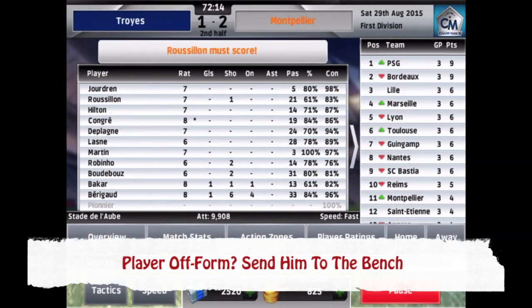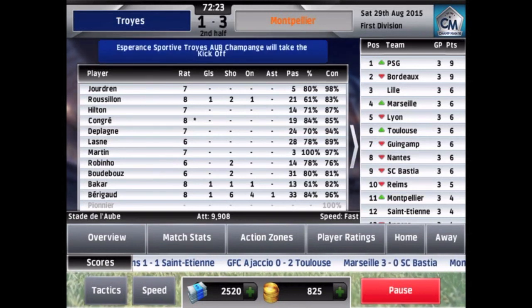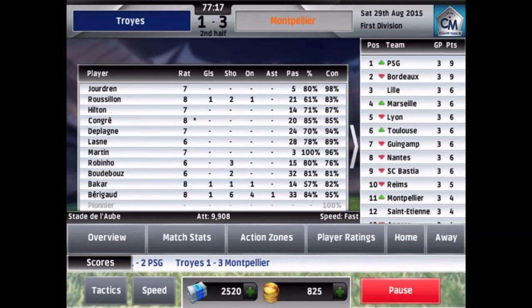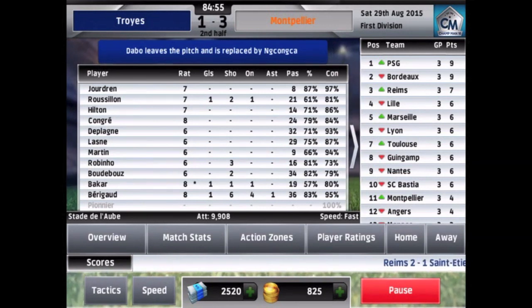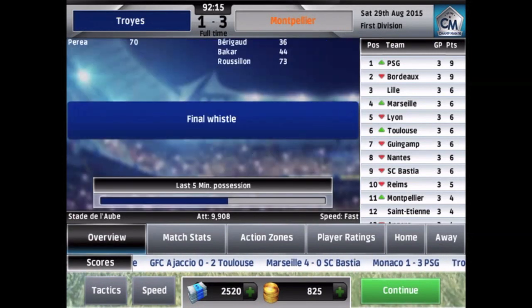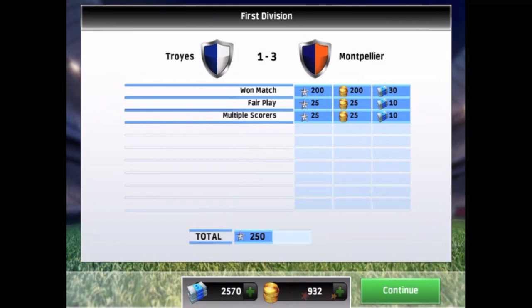If a player doesn't fit your team, send him to the bench. While managing your squad, always look at your lineup and see if you have some outliers. Once you see someone who isn't playing too well and hasn't had a good outing by the 60-minute mark, you can sub him for someone else and see where it takes you. Subs are a great way to turn the tide in your favor, so make full use of your lineup at all times.